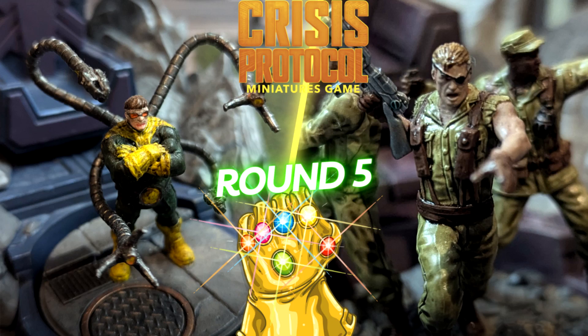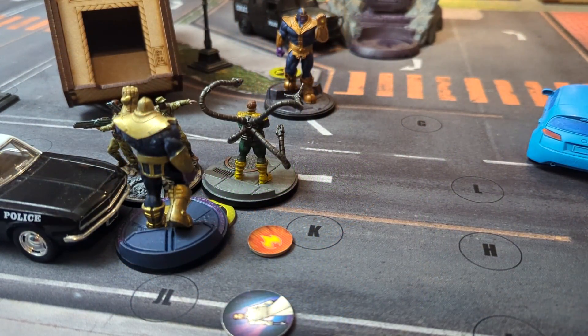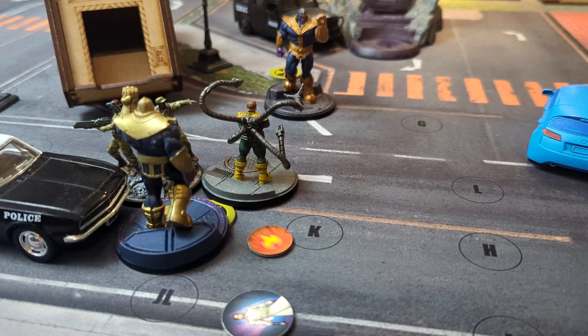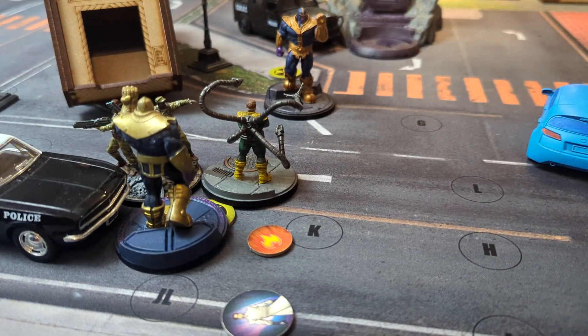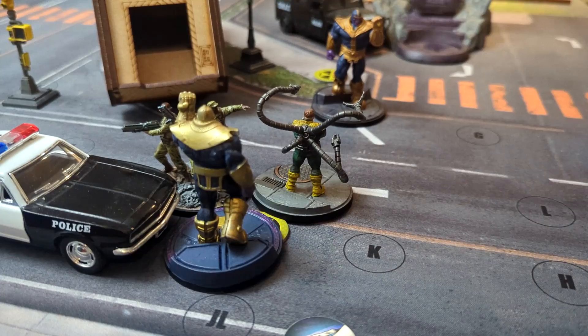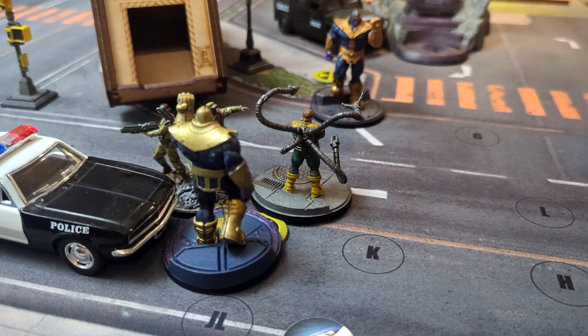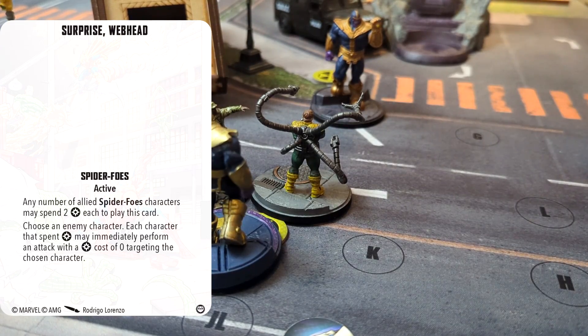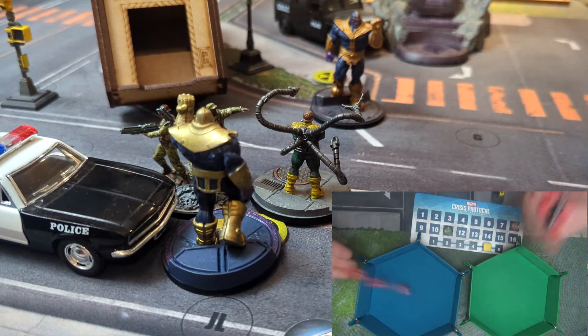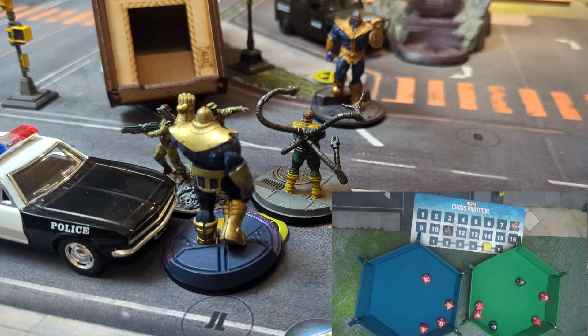Going into the new round, first thing we're going to do is Doc Ock pays two for Custom Upgrades — targeting Thanos, so for the rest of the game we get two extra dice against him on all things, but two less dice defending against the Howling Commandos. We're going to play Surprise Webhead to punch Thanos — a free punch. That's going to be six dice physical. Two with a crit, wilds count as two so that's four. I'll take one after reduction. Could be worse.